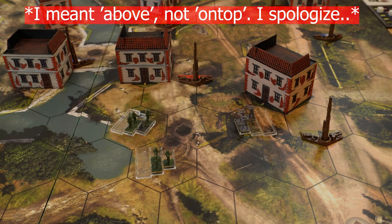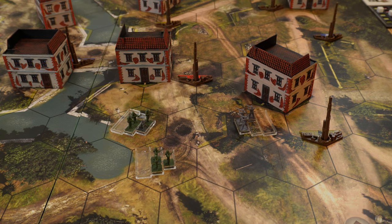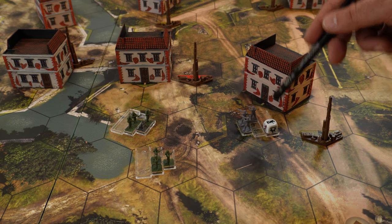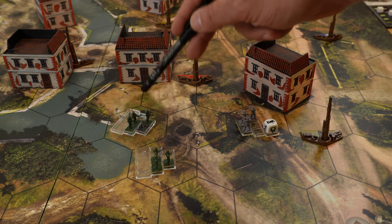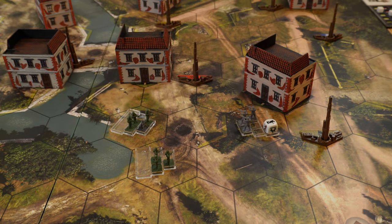The damage that mortars do is called high explosives, and this type of damage can shoot above buildings. So even if a house disturbs the direct line between the centers of two hexagons, high explosive damage goes over the building. Also, each unit can target only one rival unit — so even if a grenadier unit does two anti-infantry damage, it cannot split that damage between two units; it must target one.